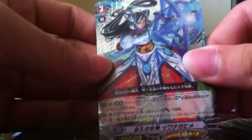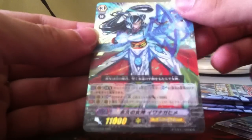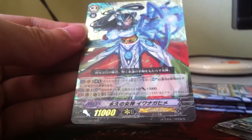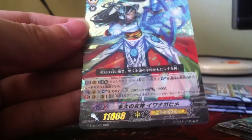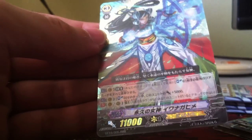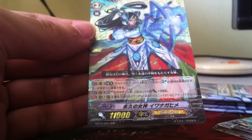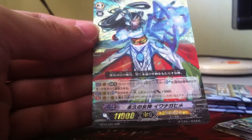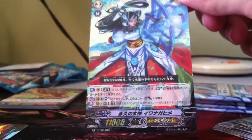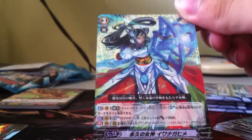This is one of the main cards for Genesis — her name is Iwanagahime. Her effect is Limit Break: soul blast six and your opponent retires their front row rear-guards. It's kind of like the million, except it doesn't hit the Vanguard with an extra plus 2k, but this card changes the way people will play Genesis.